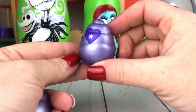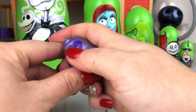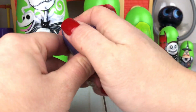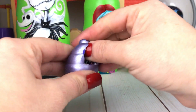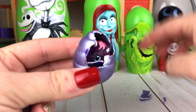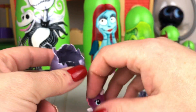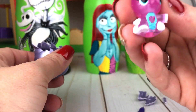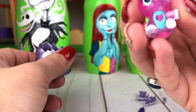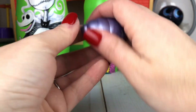They're the little Hatchimals seashells — purple and shimmery! Let's go ahead and rub on this heart and push and see who we have. Can you guys see that? Who is inside here? It's a little baby unicorn and she's see-through and pink.